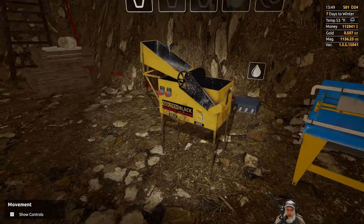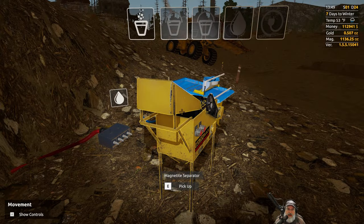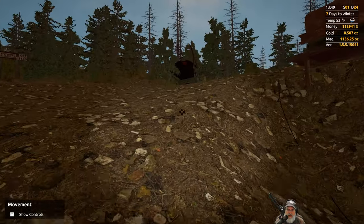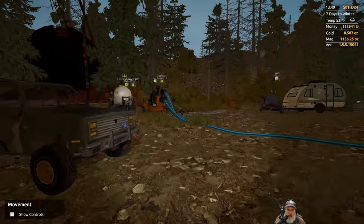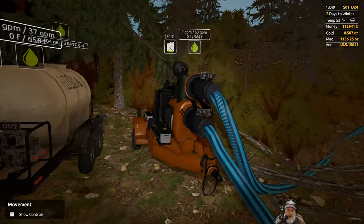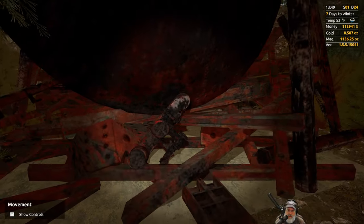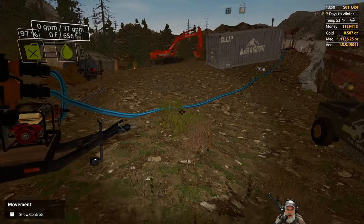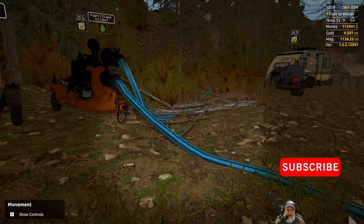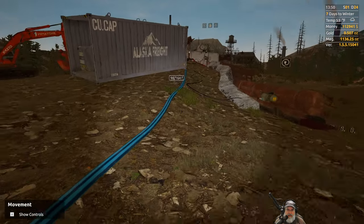I put these two pieces of machinery here — one of the things we're going to get today is the nuggetator, and that's going to go right here. I moved the water pump and the water tank over here next to the big water tower, because we will almost certainly eventually be fixing this, and I want all the water to come from this area.